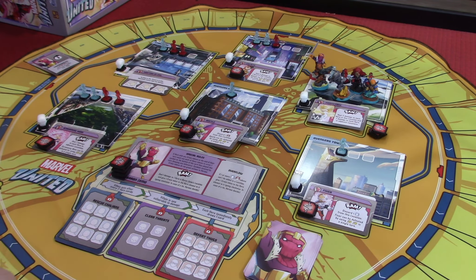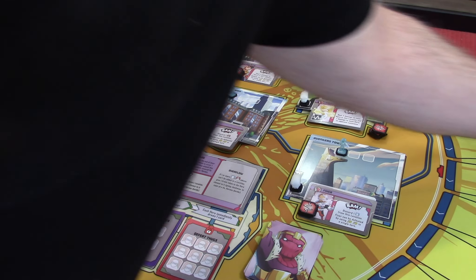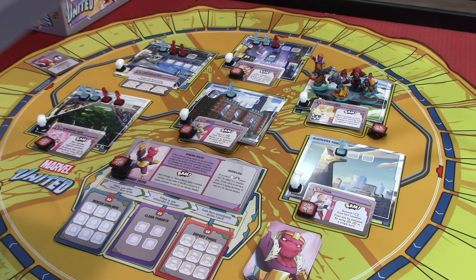The special rules say: if one or more civilian or thug tokens can't be added to a location, give a crisis token to the hero closest to it going clockwise; in case of a tie, heroes decide. That means we're going to get some crisis tokens.